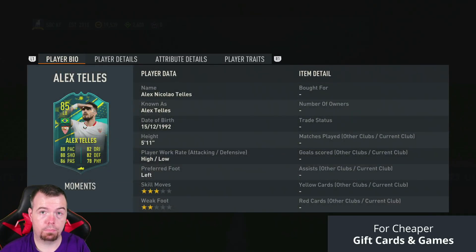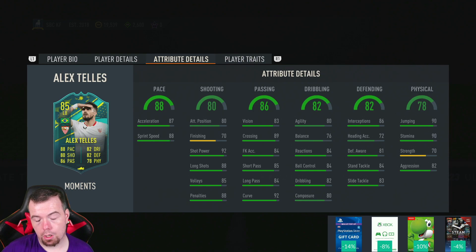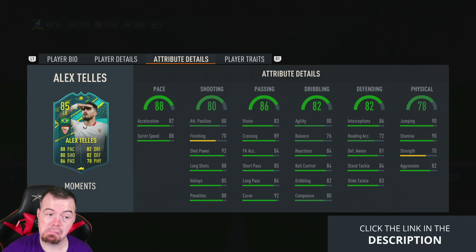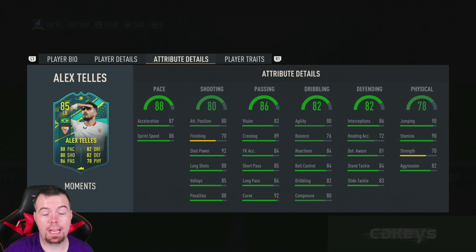So it's just over 100k to do — Telles is 104.5k buy it now, you can probably get it done for about 100k bids and snipes. But you get 55k worth of packs back. If you have untradable fodder, 1 million percent do this SBC, especially for the 86 rated one, because that Jumbo Premium Gold Players Pack is the best tradable pack we've had so far from EA. I don't know if EA made a mistake there.